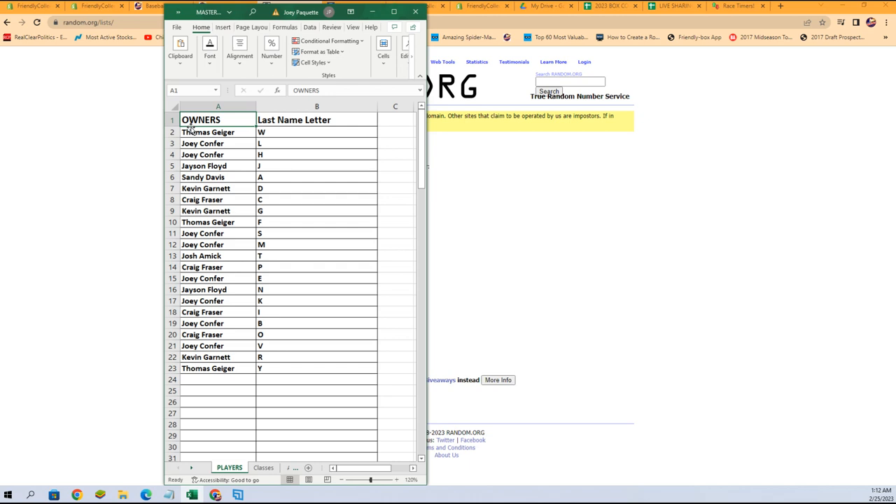Josh A — T. Craig F — P. Joey C — E. Jason F — N. Joey C — K. Craig F — I. Joey C — B. Craig F — O. Joey C — V. Kevin G — R. And Thomas G — Y.